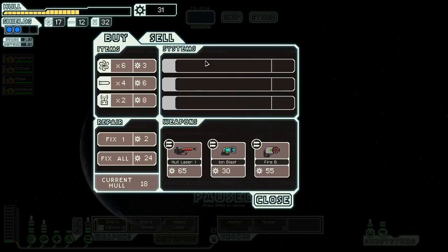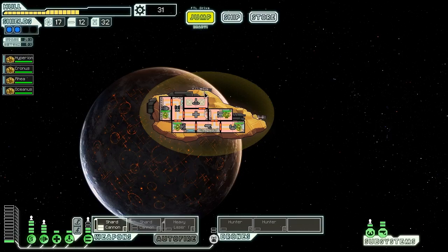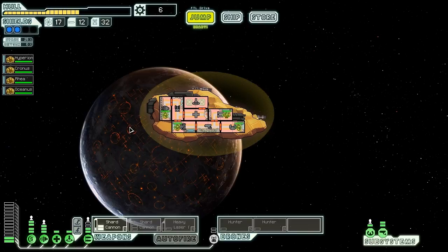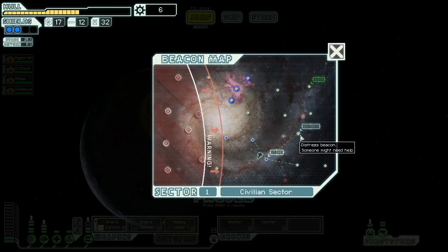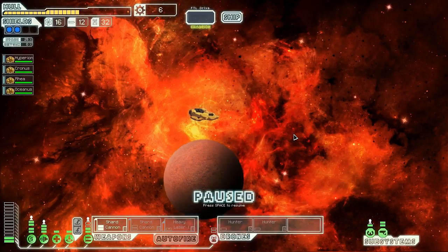20 and 40 scrap to upgrade the teleporter - that's incredible cheapness. We can also use our crew for boarding purposes now, but if they have to come back in a hurry, it's going to take forever to heal. We might have to wait until we upgrade our medbay to actually use them as a boarding party, but the option is now there.